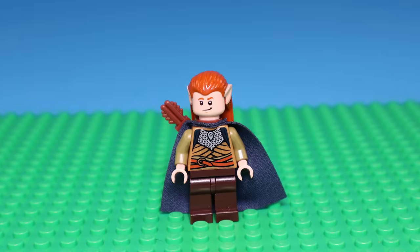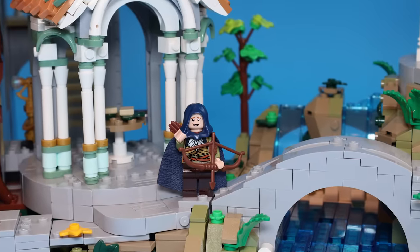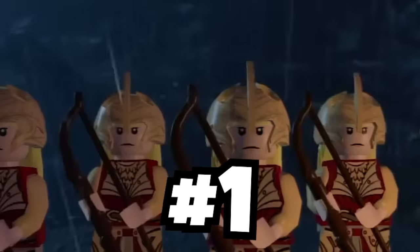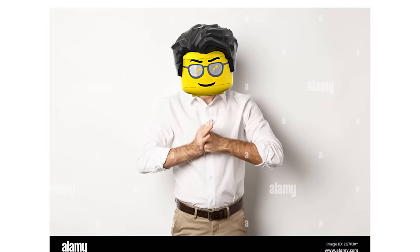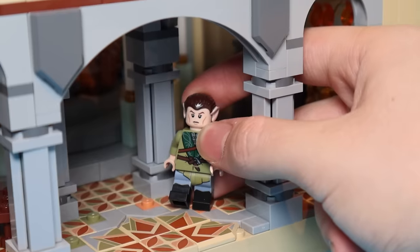This story starts with a teenage elf named Elyon, an elven scout who travels through Middle-earth and warns Lord Elrond of any perils. He's based in a beautiful elven valley called Rivendell, so I grabbed the set, and now we need to add some elves walking around. I started by grabbing a bunch of random bodies and added some elven heads and hair pieces, so we have a nice elven population walking around.